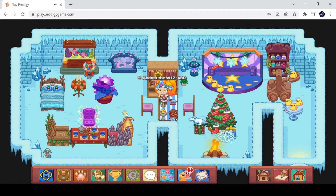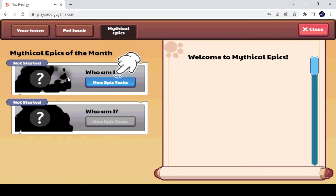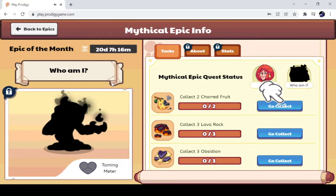Just today I have gotten my ultimate membership and I made a video on opening my first ultimate member box. Today I'll be checking out the Mythical Epics. So let's go ahead and go over to my pet team on Mythical Epics. It looks like we have this really cool Mag Mischief looking thing. This hand is telling me to click on New Epic Tasks, so let's do that. We have 20 days for this quest. We have to collect 2 Chard Fruit, 3 Lava Rocks, and 3 Obsidian. I'm pretty sure the Chard Fruit would be in the Rainforest, Lava Rock in the Bonfire Spire, and the Obsidian in the Shipwreck Shore. So let's go ahead and press Go Collect.